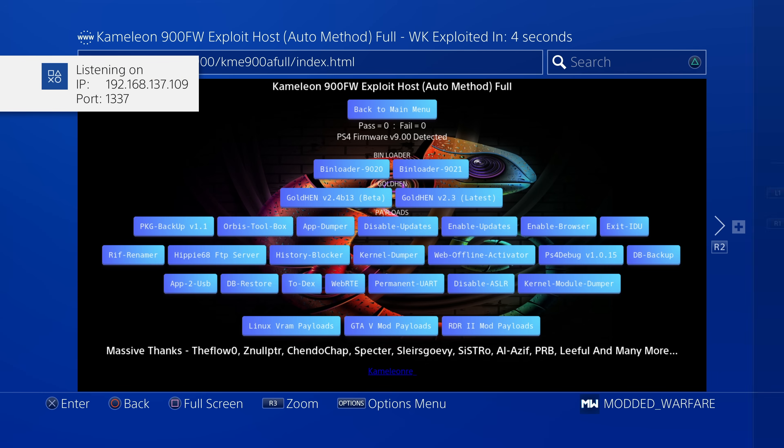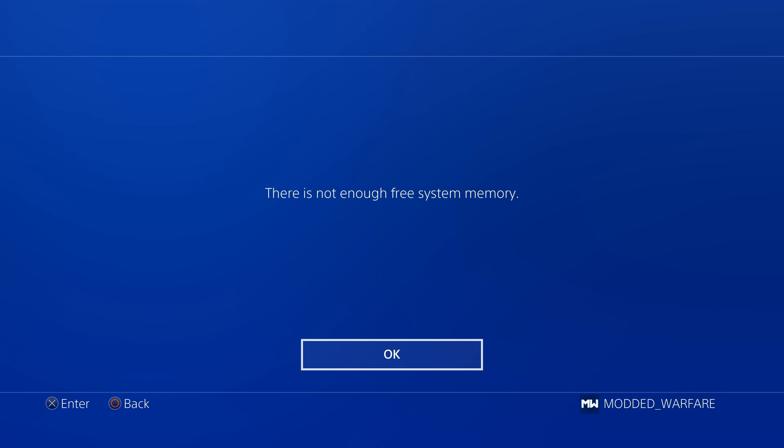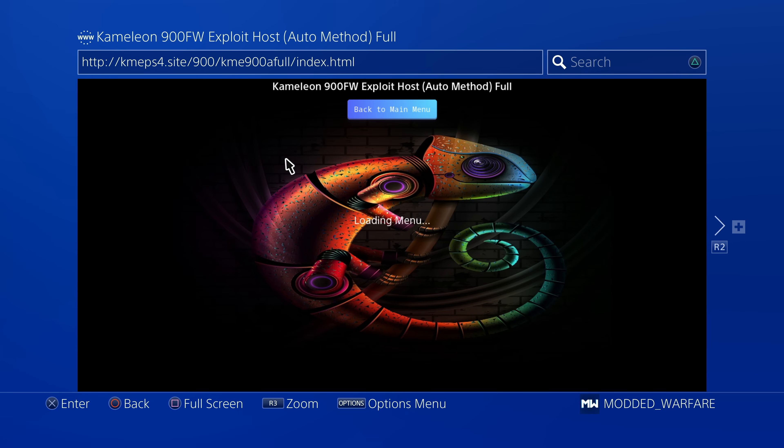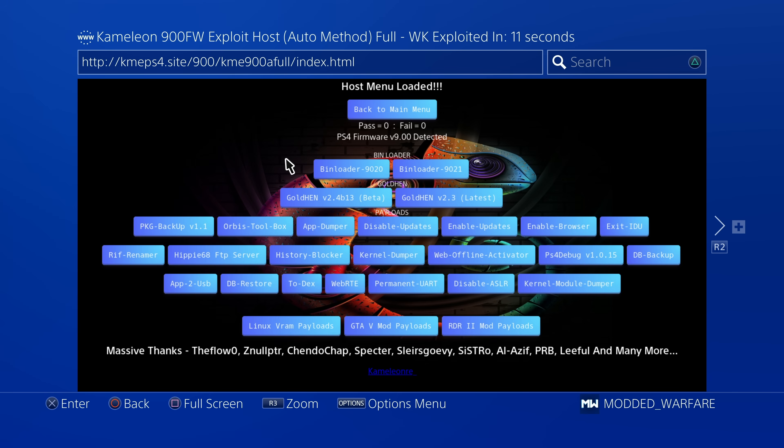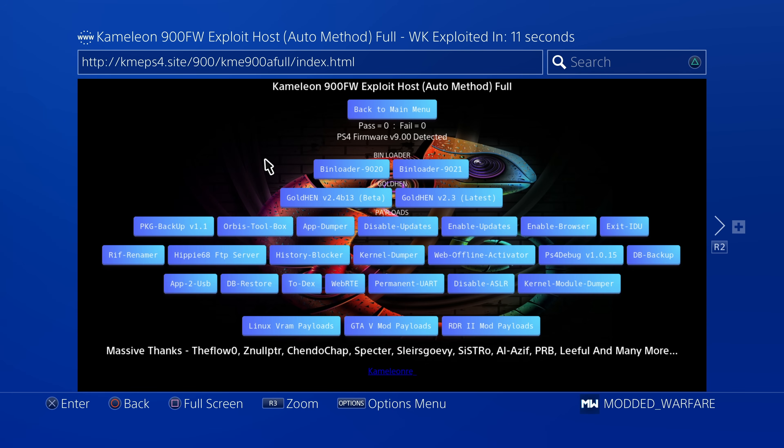However, if you refresh the browser, close and reopen it, or run into a 'not enough free system memory' error when loading a payload, that will interrupt the webkit exploit and you'll have to reload the page again. When you next try to run a payload after a refresh, it's going to have to run the exploit again because the webkit exploit has to run every time you refresh the browser, which means you have to wait a little while before you can run payloads again.